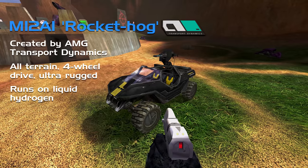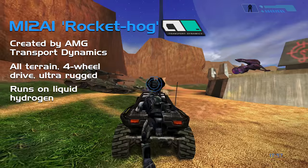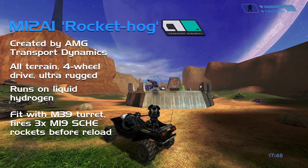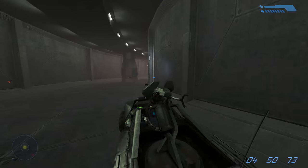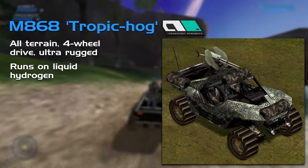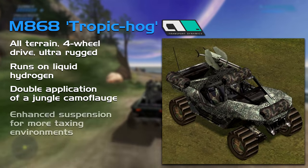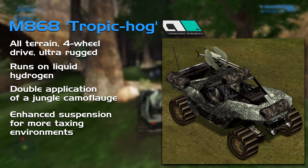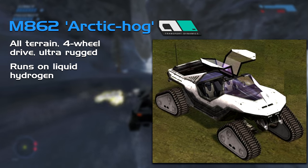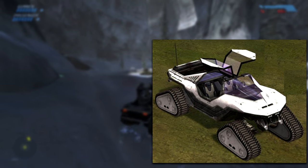The second variant is the rarer M12A1 Rocket Hog — identical in design except for black paint with a yellow racing stripe, and an M39 Rocket turret firing three M19 shaped charge high-explosive missiles before a reload, making it the perfect anti-armour Warthog. There are also two cut-but-canonical variants: the M868 Tropic Warthog, a standard M12 with jungle camo and more rugged suspension; and the M862 Arctic Warthog, heavily modified for Arctic warfare with an enclosed cabin, butterfly doors, and quad tracks for traversal of deep snow and ice.